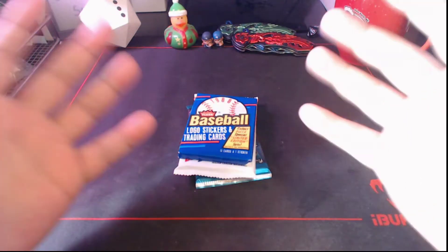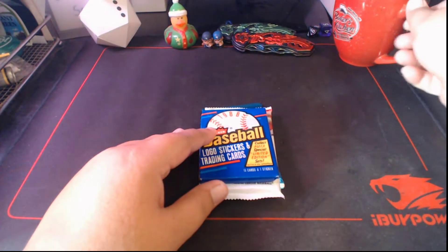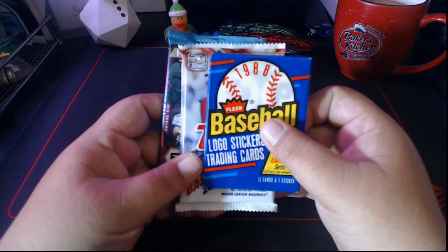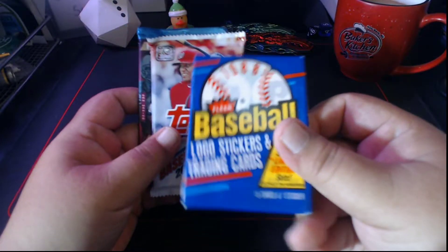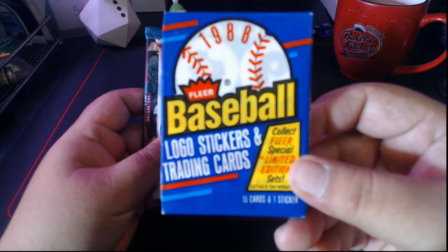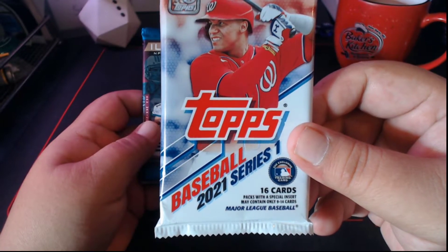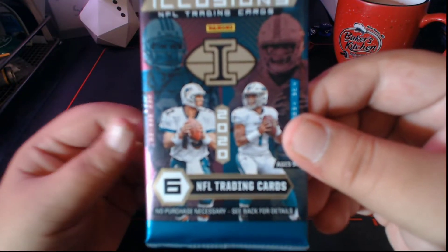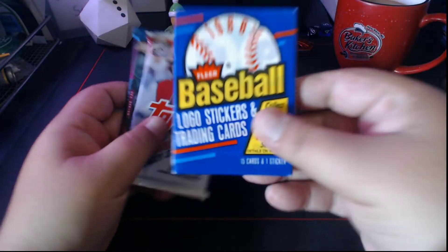What's up friends, fellow card collectors — CardObvious here, and it's time for another quick hitter. Got some natural morning light flowing in here along with a cup of cafe. Tonight — well, it's obviously morning — we're going to be breaking some 1988 Fleer Clear, some 2021 Series One, and some 2020 Illusions football. Let's get into it.